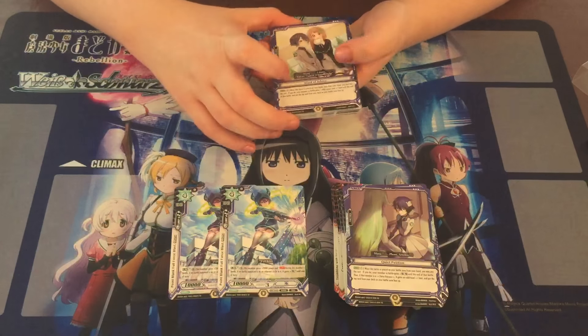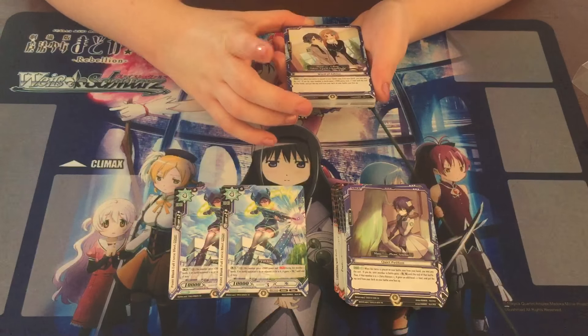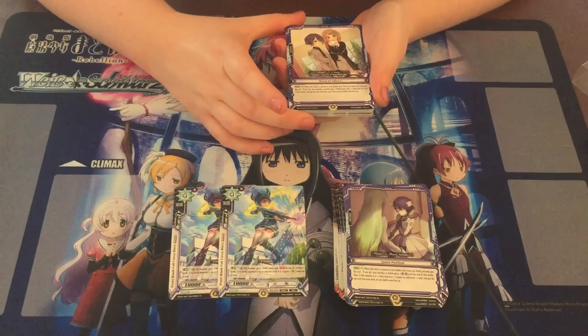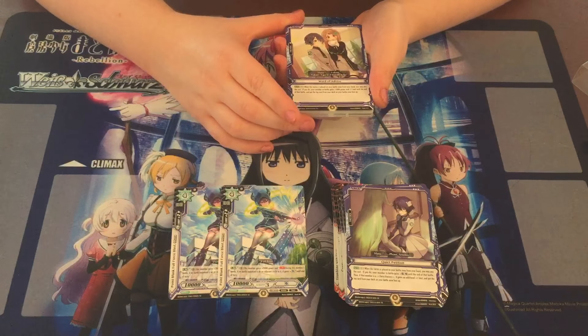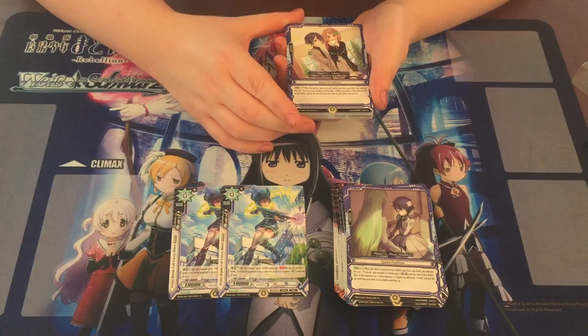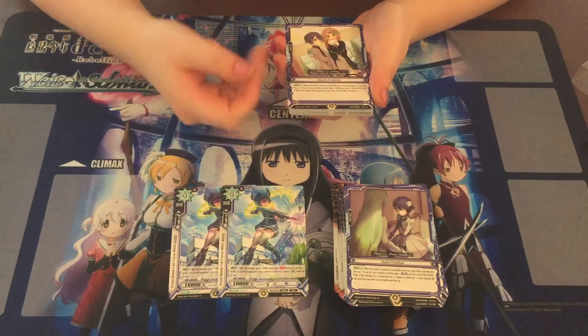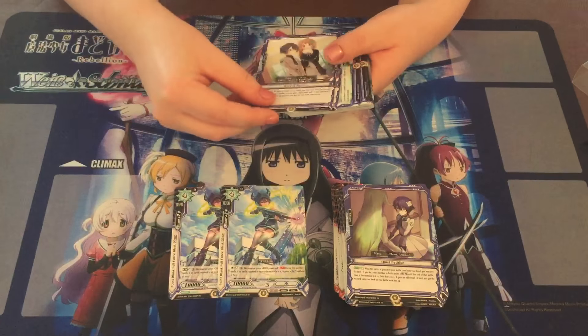Here is another tactic — I'm not sure what the ratios are meant to be in these decks. Auto pay one: when this card is placed on your battle zone area from your hand, you may pay the cost. If you do, your member in battle gains 5,000 power and plus one limit until end of battle, and put the top card into the battle zone. The other one is stronger I think, but that's not too bad.